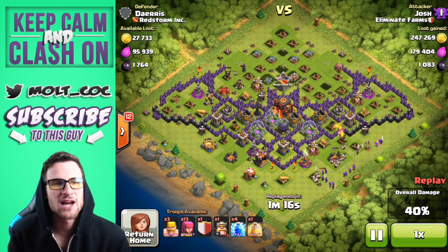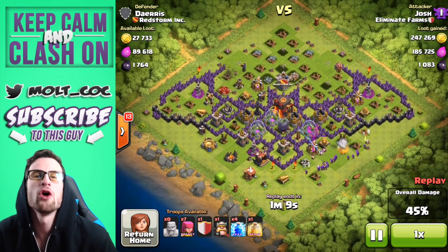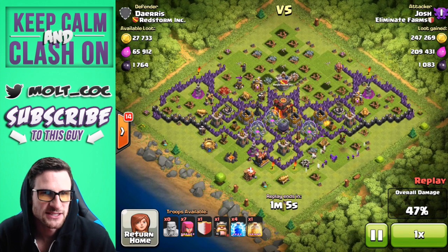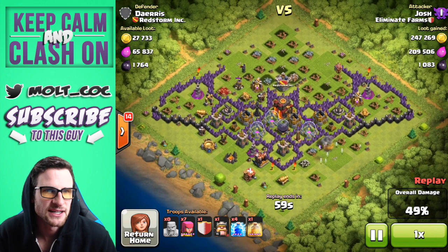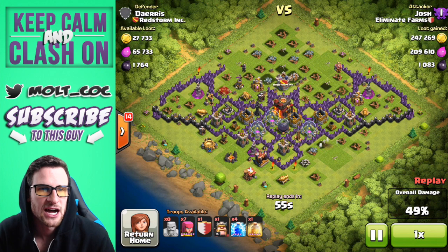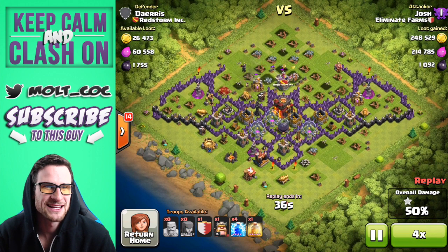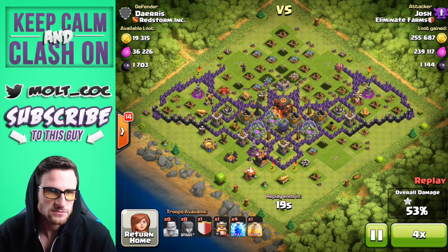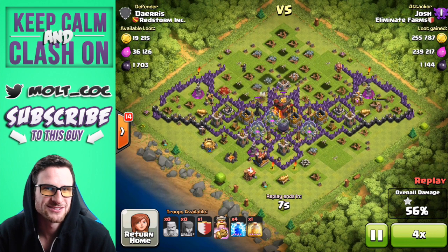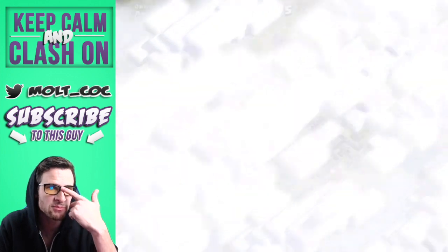He needs to get into that dark elixir drill in the top left because there's still 1,700 left, and dark elixir is black gold — black diamonds. He got that elixir right there. With seven archers left and 55 seconds on the clock, there's still a barbarian working on that mortar at the top — hilarious. Fast-forwarding: the rest of the gold was in the clan castle, and then the king takes out the last elixir drill. Good loot from Josh on that Batman base!